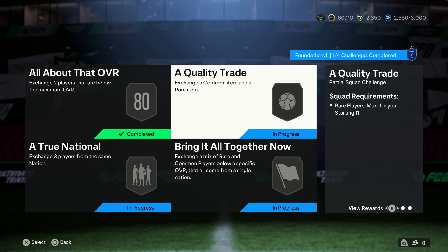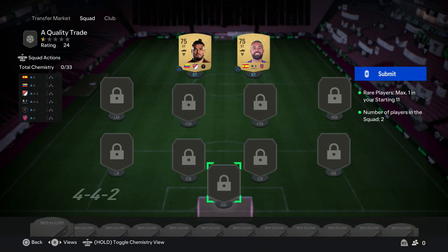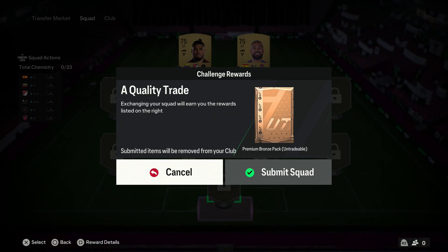Next one: a quality trade. For this one you need to trade two players, one of which can be rare, but they don't have to be rare. So why use your rare players when you can just use basic ones? They don't have to be in the correct positions — you literally just need two players in this team and that's enough. It's probably the easiest one out of the lot so far.